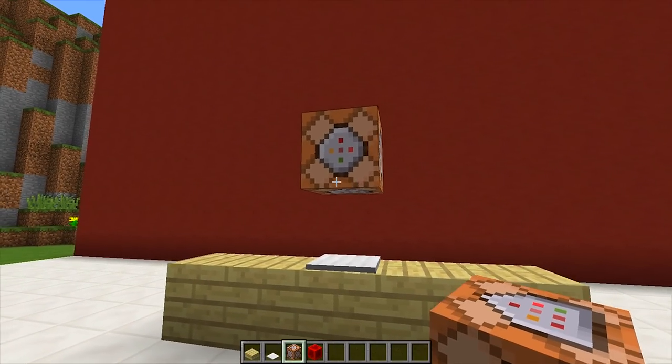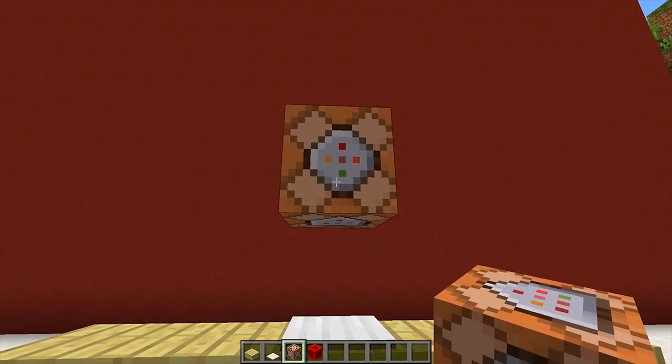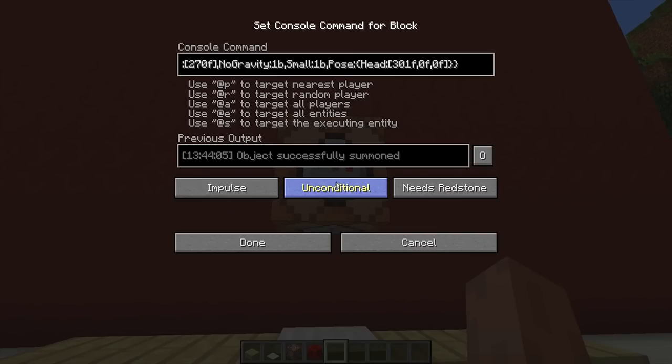It should look like it's floating but that is perfectly fine. Next we need to right click on this command block and then paste in our first command. All the commands I'm going to be using today will be in the description, labeled command number one and command number two. This is command number one, so grab command number one and paste it inside of your command block.